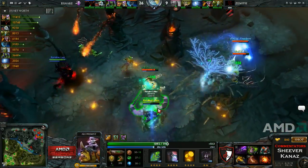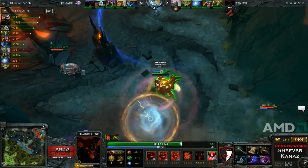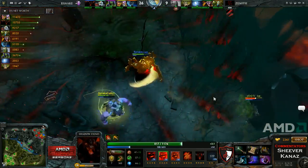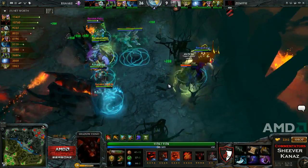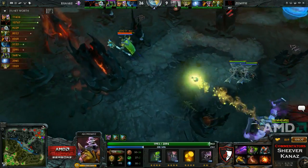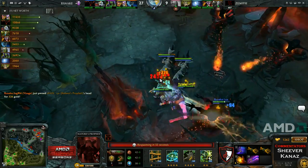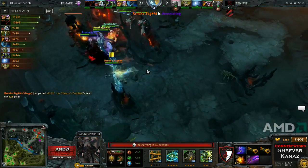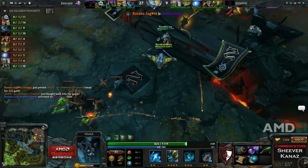The only hope Zenith have right now is that Rattlesnake overextend and give some kills away to keep Zenith in the game. They try to find the Treant but he went into the Nature's Prophet guise and is invisible right now. Rattlesnake just roaming around Zenith's base. Stun being charged up — XY goes down, another kill going the way of Sagam, who by the way is dominating on his Visage.